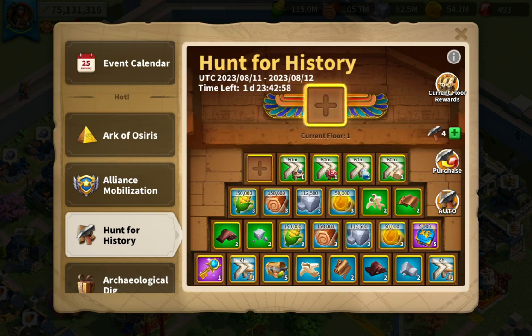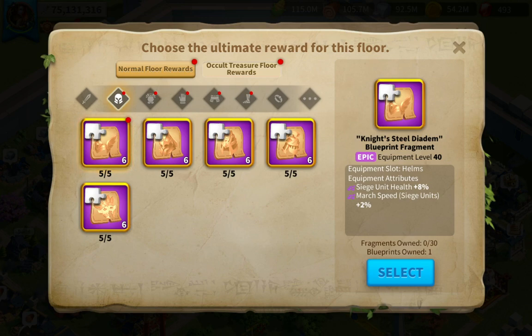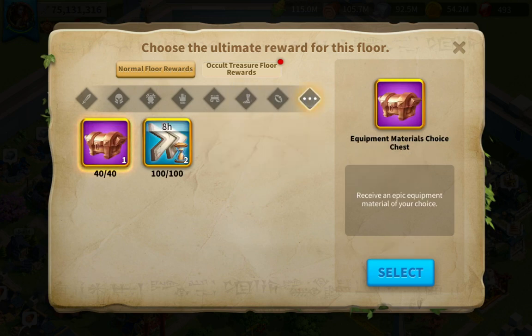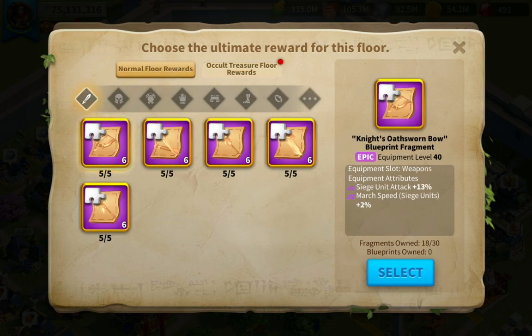It's time for a Hunt for History. You tap on there and you can choose what you need most. I don't actually need any of these epic ones except maybe for engineering — I already have these. I could get more materials, actually, because I always need that a lot. This will be for later when you're on the occult floor, which I can't get yet. This is for the normal floor rewards — I already have this.